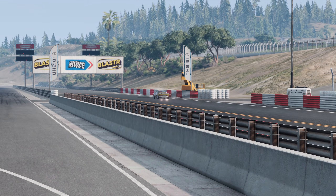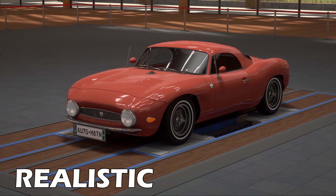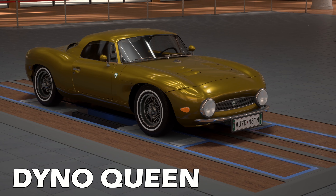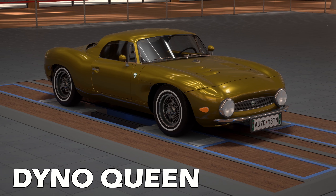Let's take a look at an example engine in two configurations: the gorgeous Cisalpina Nuova Via in its standard configuration with the 2.0L engine in red at 112hp, and a Dino Queen version in gold, aimed to produce the highest possible power number for this engine and RPM limit, which is around 122hp.